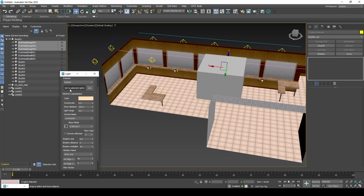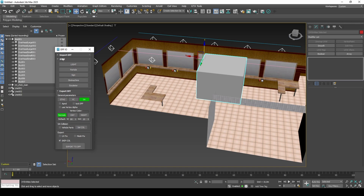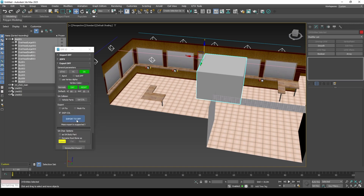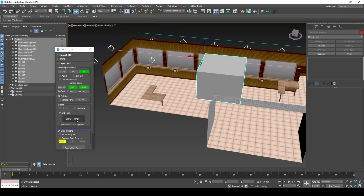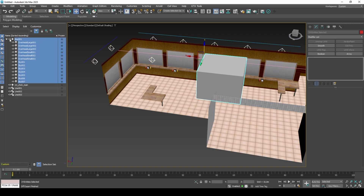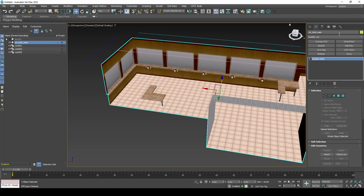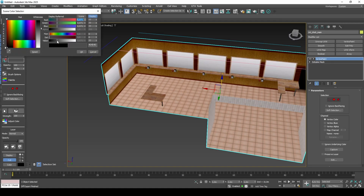Now that we have the 2DFX data set for all lights, we can export the models. Add a gray pre-light color to both day and night for the interior — that way the 2DFX is easier to see.